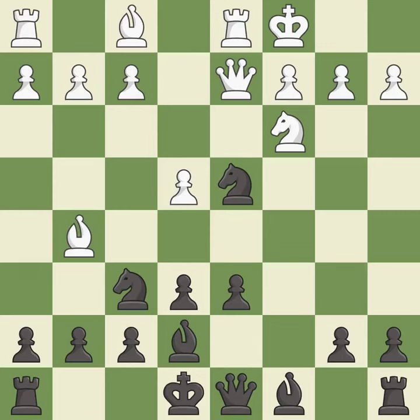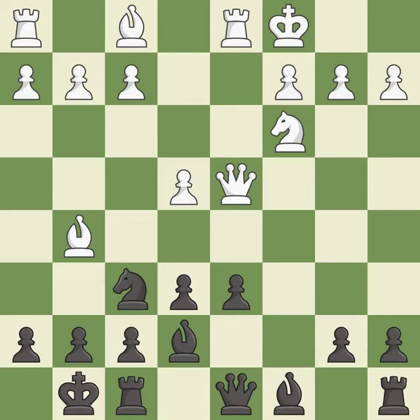Nxd4 captures white's powerful knight on d4 and forces white to recapture with the queen. Qxd4 recaptures the knight and centralizes the queen. Castling gets the king out of the center and activates the rook. f4 gains space on the kingside and protects the bishop on g5.